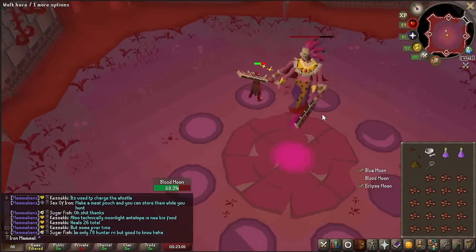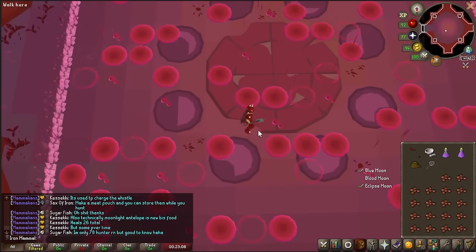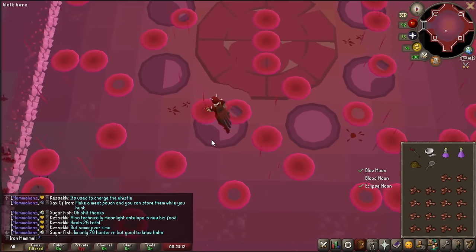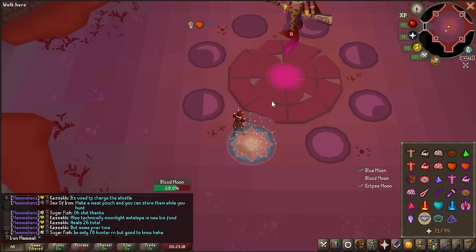The first Blood Moon special attack is really easy. Blood pools spawn on the floor and all you have to do is walk around and make sure you're not standing in them. After this, the highlighted circles resume on the north-northeastern spot.